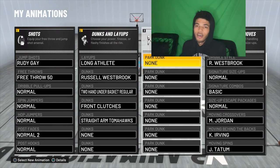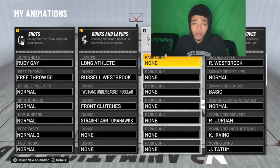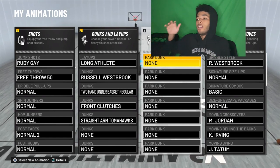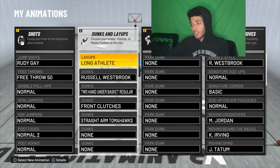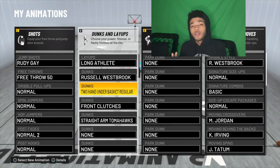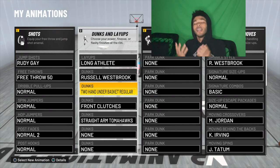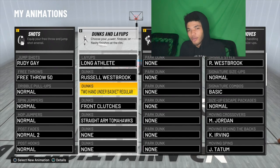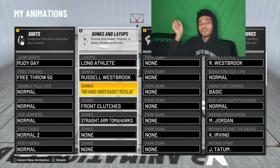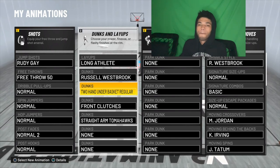I usually choose not to get park dunks because they're not really necessities — they get blocked. But if you wanna have fun and you're willing to risk getting blocked for a crazy dunk, then go through the park dunks and check which ones you like most, because that's personal preference. But these are the necessities and the best ones in the game. I hope this helped you guys out. If you want more 2K22 slasher content, that's what I have on this channel. Hit that subscribe button — we're on the road to 100K this year. Slasher gang, we're gonna be on top. Without further ado, I'm out. Peace.